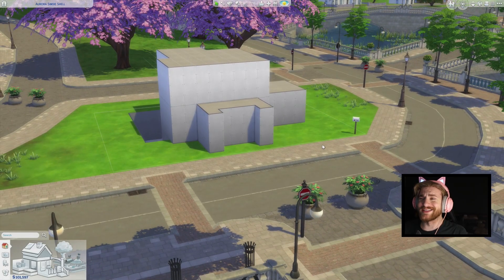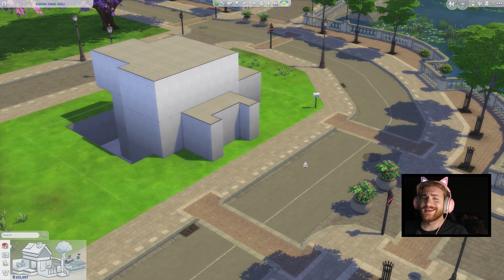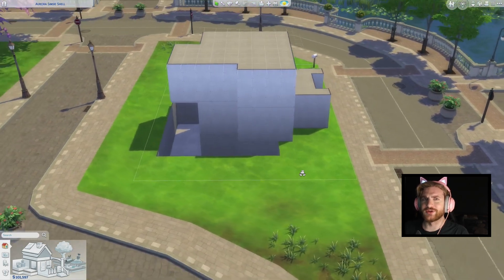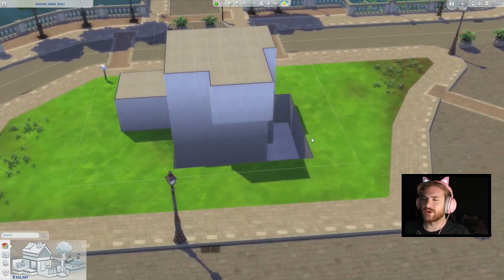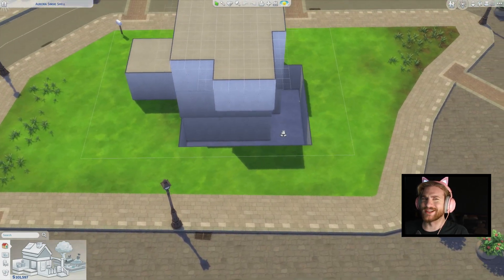This is the shell. The rules are you can do whatever you want, just don't change Little Simsie's walls. And that for me is the hardest part. I want to change walls. There are some horrible walls. This is definitely going to be a challenge.